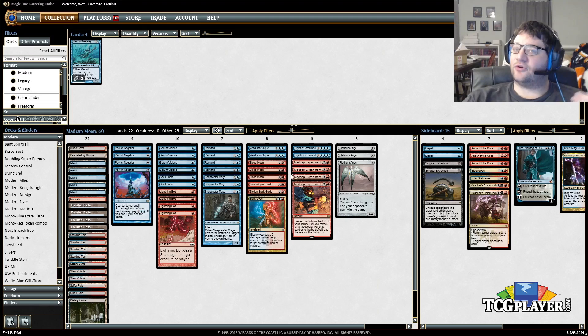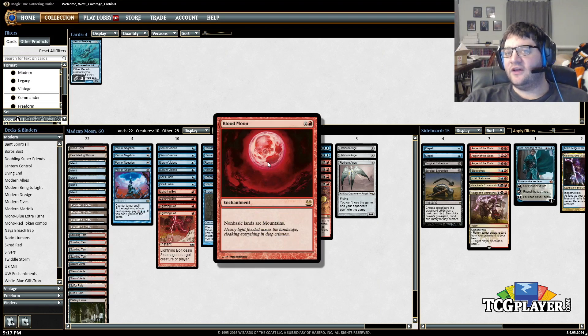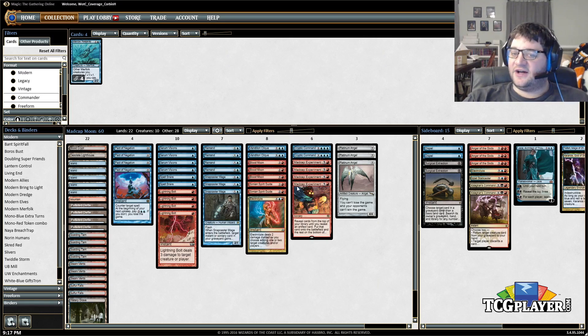The deck is also built around Blood Moons — the other half of the namesake — to lock opponents out and keep them from casting their spells, which also serves to protect your Platinum Angel. So really the deck is: Madcap Experiment, Platinum Angel, Pact of Negation, and Blood Moons.